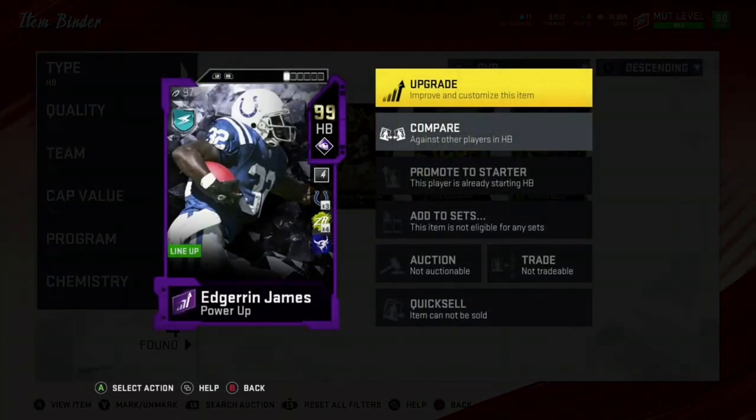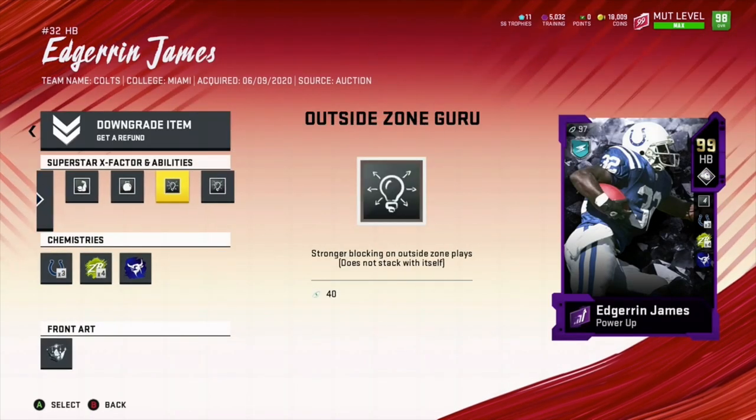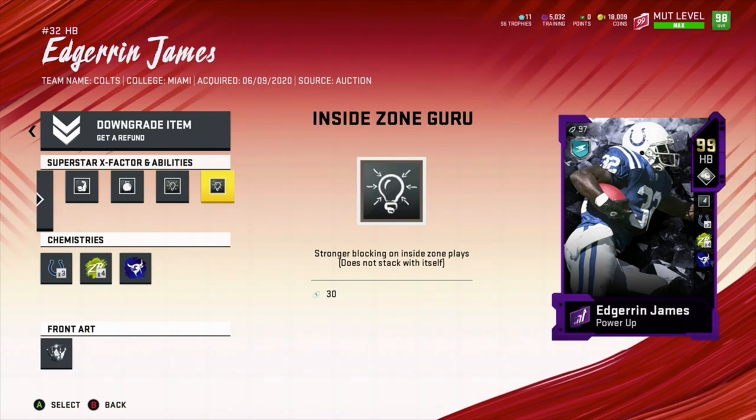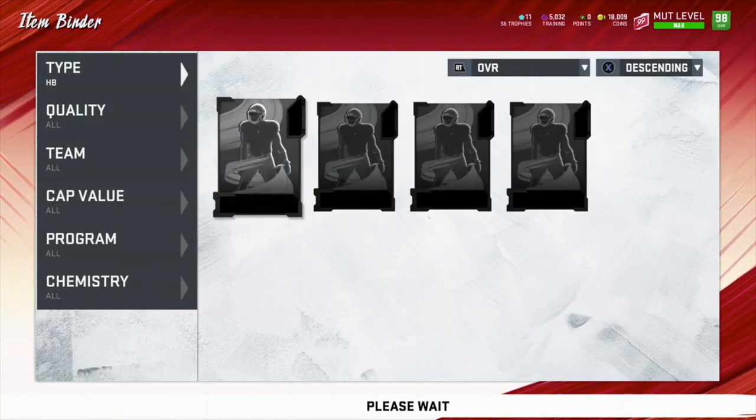In this gameplay, we added four abilities to Edger and James. We gave him Freight Train, Evasive, Arm Bar, Outside Zone Guru, and Inside Zone Guru. He has the ability to get Leapfrog, but he cannot get Bulldozer at all.